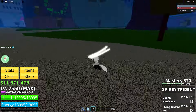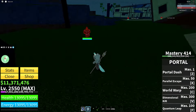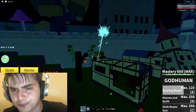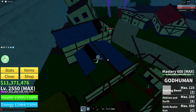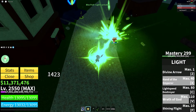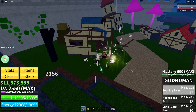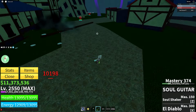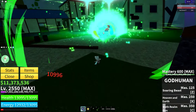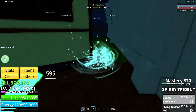Coming in at number 3, we have the Spiky Trident — the most useful sword in the game. If you're a sword main, you can go right there, hit them with a combo easily, pull them back, and they're dead. If you're a fruit main, you can also use it for a combo — pull them back and go straight into your combo. It's just the most versatile sword in the game, and it really just goes with anything. You can use it in any stat build, and it's such a reliable sword. That's why I have it at the number 3 spot.